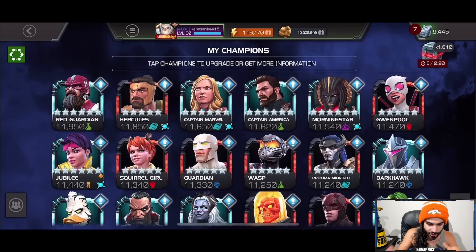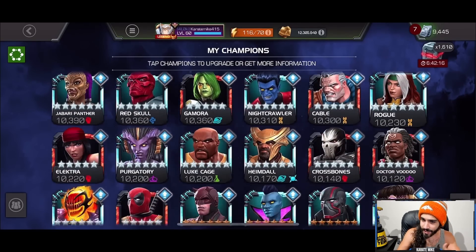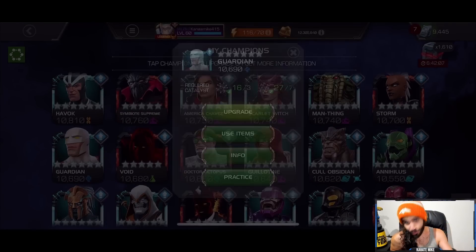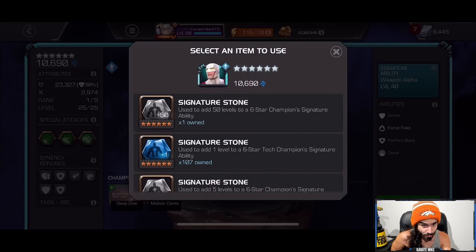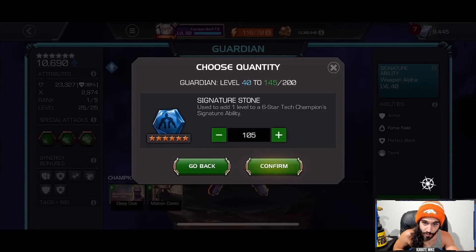After I finished putting those SIGs into Cap, I said: if we're going to YOLO, we're going to freaking YOLO today, and we're going to do both of them. So I went up to Guardian — tech Guardian, not Red Guardian. I have all these tech SIG stones, and I now have every tech champion in the game aside from Silver Centurion. So I could really take any tech champion from SIG 1 to SIG 200 at the moment, and I decided on Guardian.